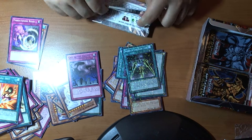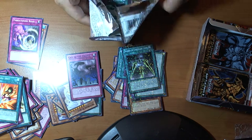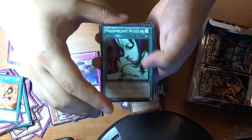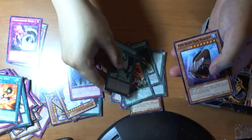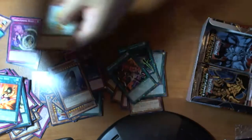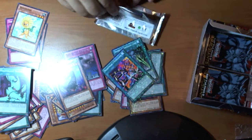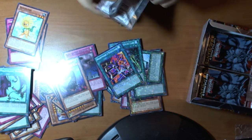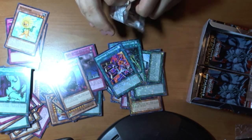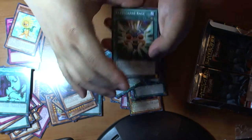Big Bang Shot, Swords of Concealing Light, Call of the Haunted, and Tiesaw. I love them, but I think this came from Magic Lord — I forgot who uses it. Nightmare Steel Cage, Hyper, Goblin, and Dandelion. It's kind of weird, strange to see Dandelion as a normal common card.